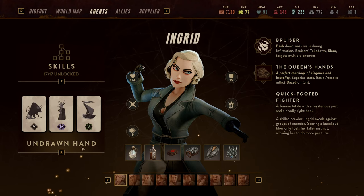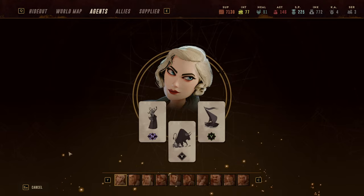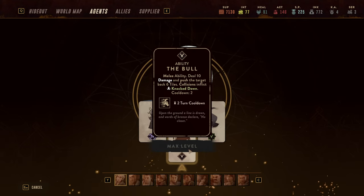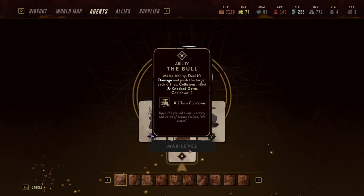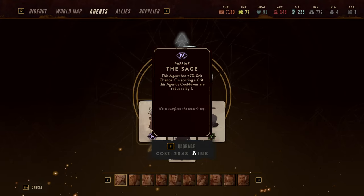In terms of the Undrawn Hand, Ingrid can work with a lot of different cards. I would suggest finding ways to improve her crowd control, her critical hit chance, or her ability to gain more AP — and I did all three. One of the best non-rare, common cards for her is The Bull. It deals moderate damage but at level five knocks down enemies up to six tiles away and creates knockdowns. I've had situations where enemies lined up in a row and I knocked down as many as three enemies with it. With only a two-round cooldown and her cooldown reduction, it is almost always available.